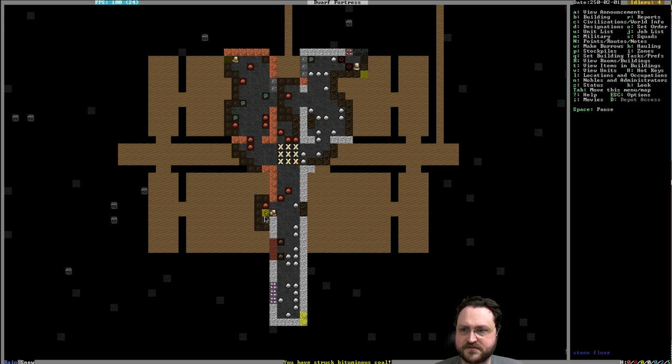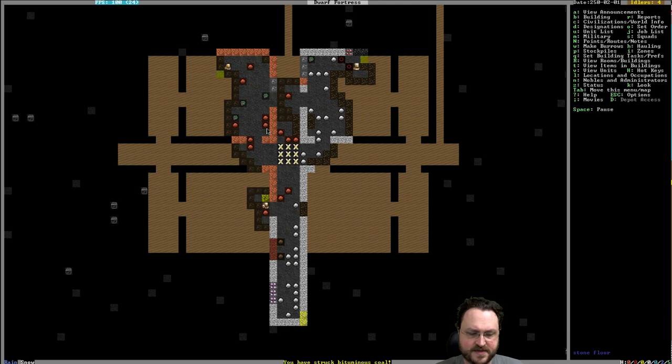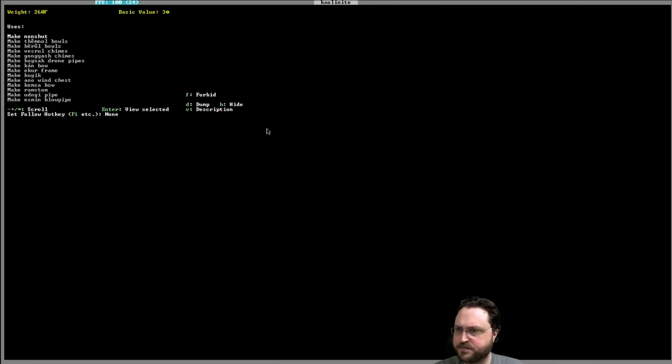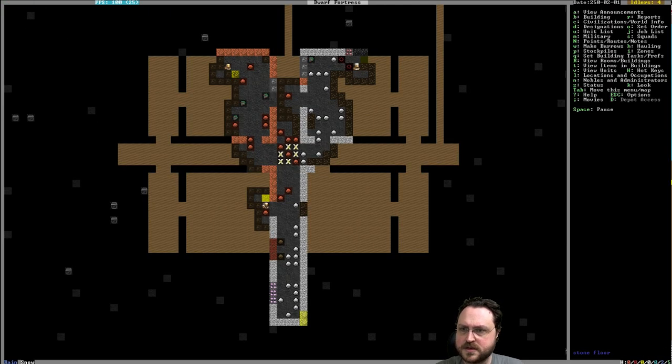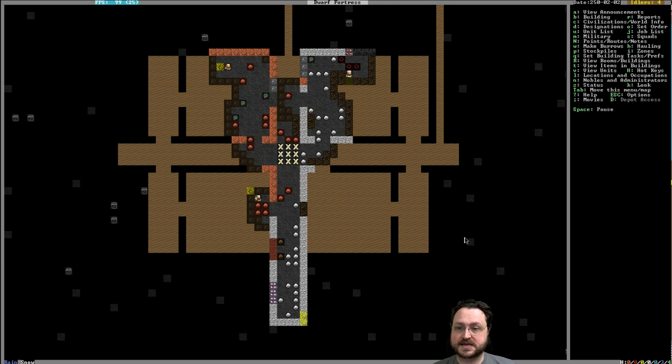I don't know how to make elves fight each other, but fighting pits are definitely a possibility. What's this pink stuff? We've got Kalanite, which is not an iron-bearing ore. We've got limestone over here. We do have some bituminous coal over here, which is great because it's a lot more efficient to smelt metal using coal as opposed to charcoal — charcoal just needs a lot more work.